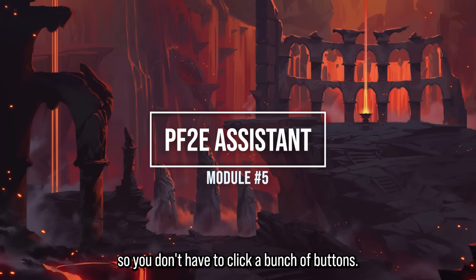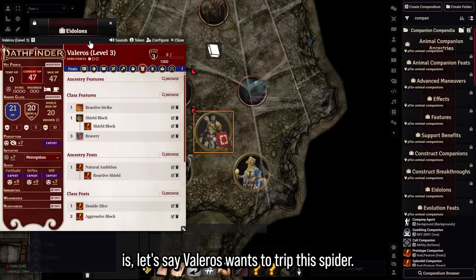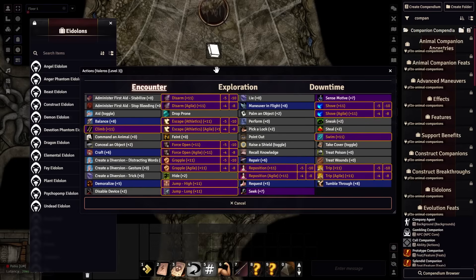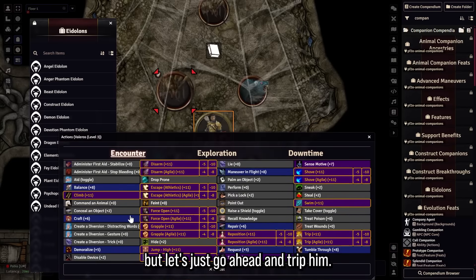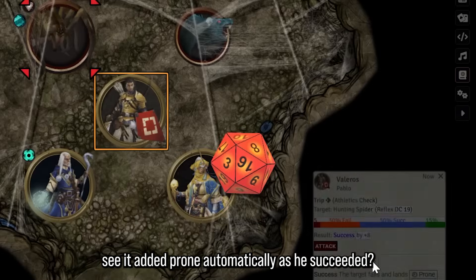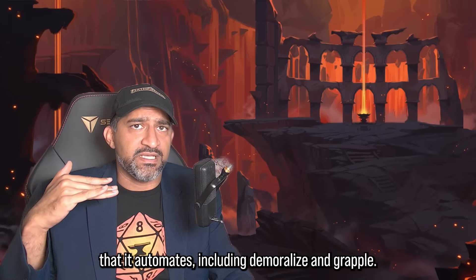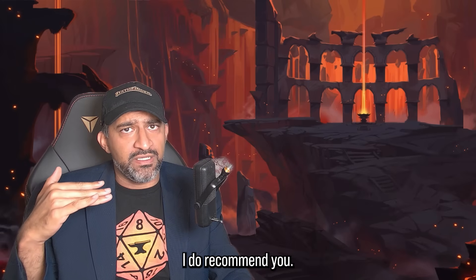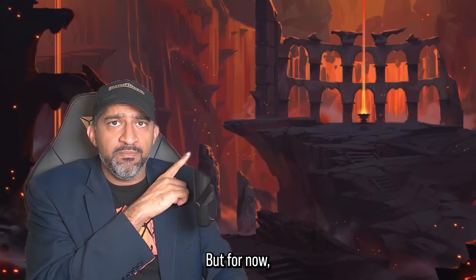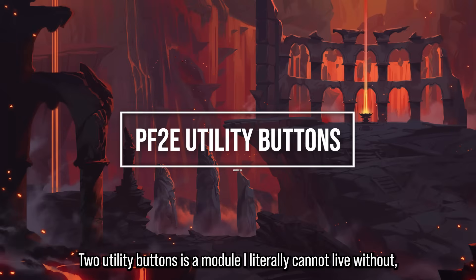Module 5: PF2e Assistance is a quality of life automation module. For example, if Valeros wants to trip a spider and succeeds, it automatically adds the Prone condition — you don't have to click extra buttons. It handles demoralize, grapple, and a bunch of other actions. I recommend watching my dedicated video on this module for full details, but that's the gist.